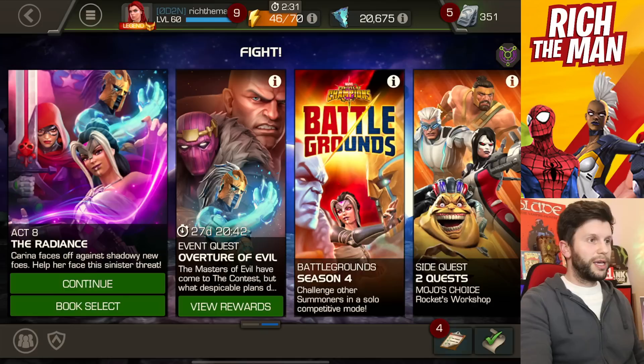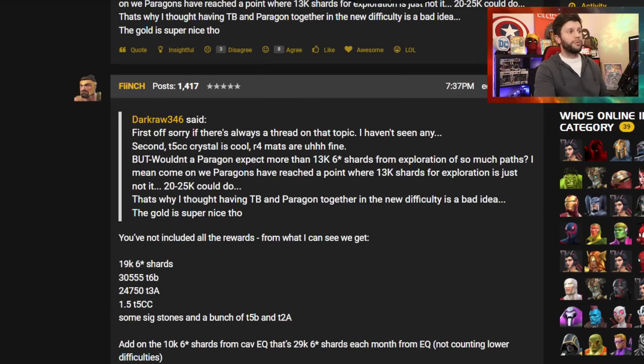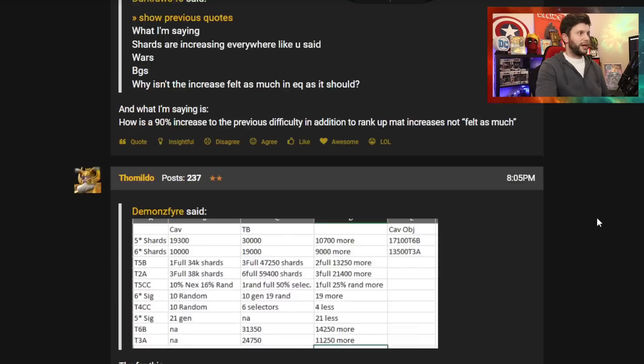There are lots of thoughts on the forums about this subject, whether people like it or not — some do, some don't, and there are criticisms all around. The big thing now is: what's the future? We've got seven-star shards, we've got rank-five six-star materials — so where's Tier 6 class catalysts? I'm surprised we're not going towards that yet, but I think that's going to be with the next difficulty. But again, it goes back to the extent of time investment in this game, which is kind of dragging.